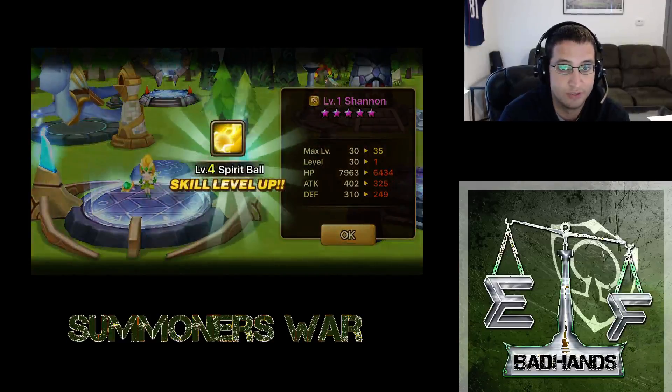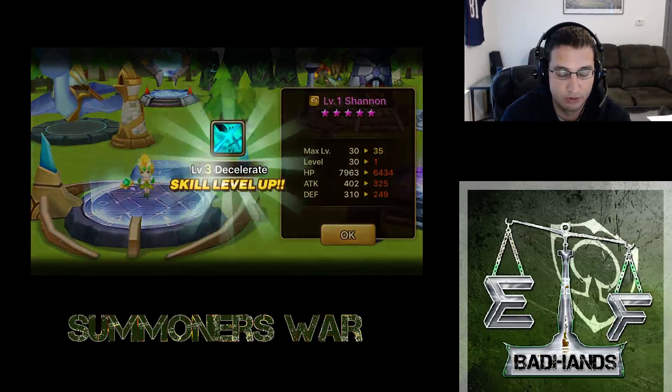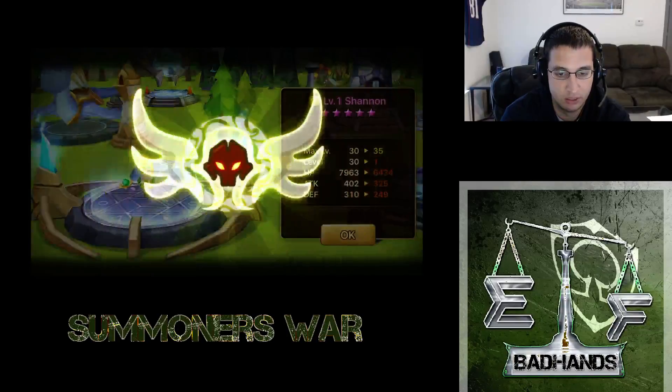So we've got three of our units five-star already. Obviously we've got to work on skilling them up still because we have to decelerate again. And we get a rainbow mons — nice.